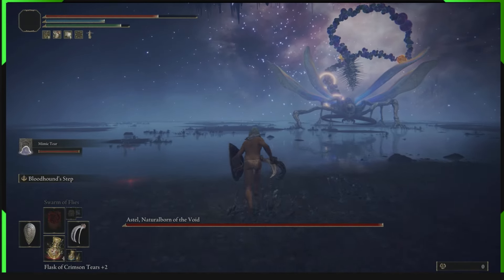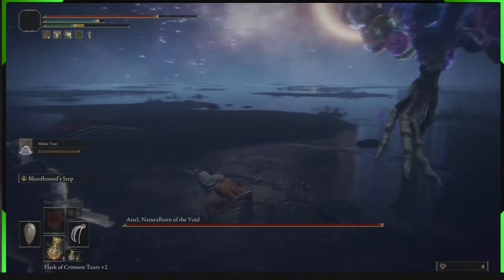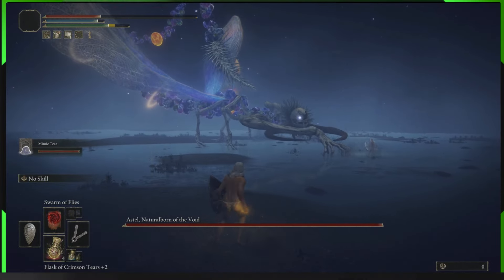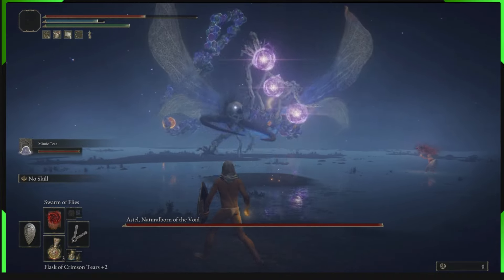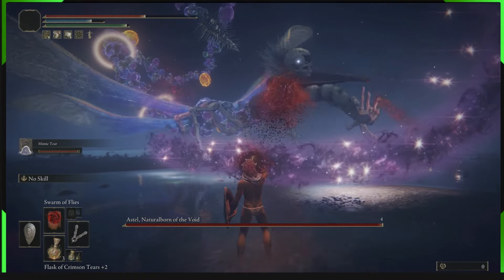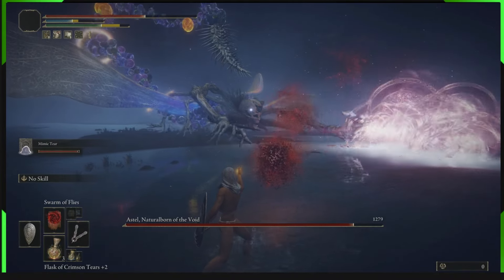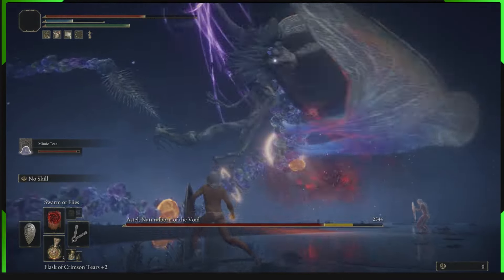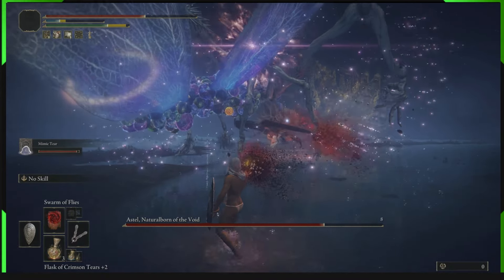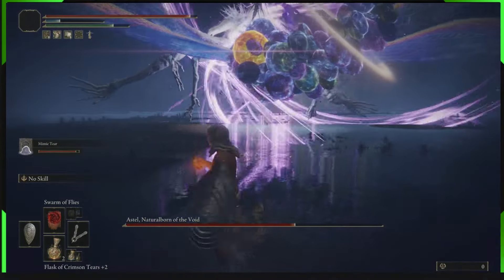That's what we want Bloodhound Step for — to get up behind him whenever you need to. If he's got any interest in you, Bloodhound Step behind him and keep Bloodhound stepping away to avoid him until he gets aggro onto your mimic. Then keep your distance and attack from range, as you see here with the Swarm of Flies. Swarm of Flies doesn't do high damage itself, but it kicks in bleed and it's the bleed that's absolutely destroying him. The mimic is great too because it also casts Swarm of Flies, adding up the bleed faster and faster.